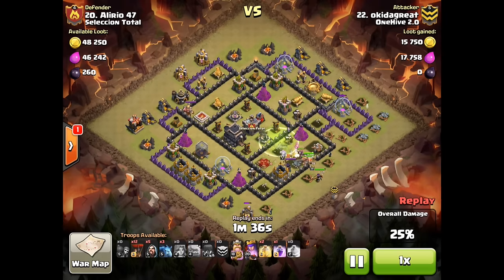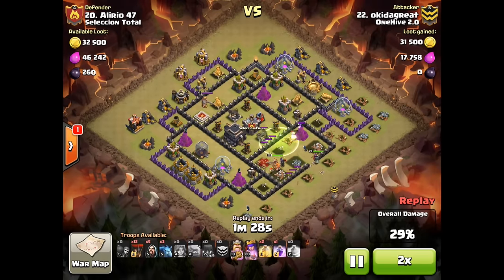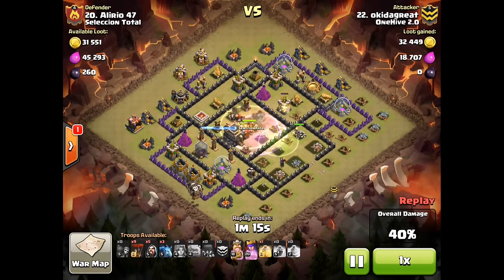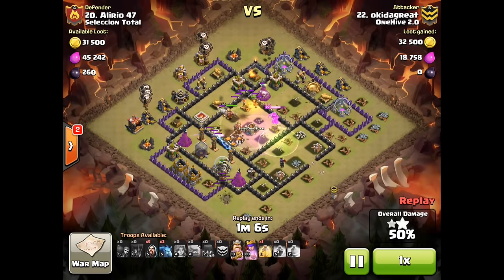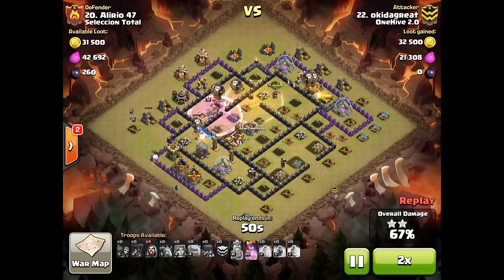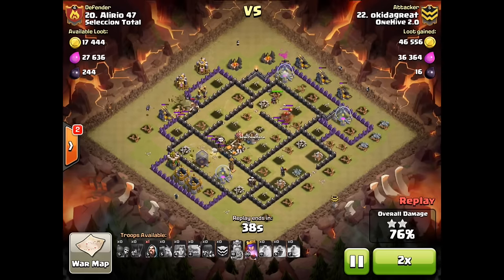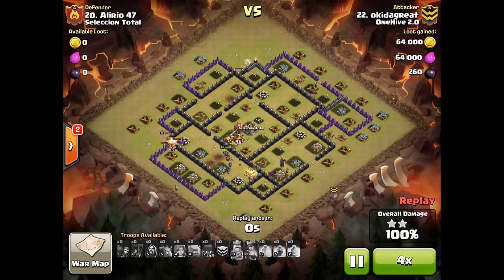His valks absolutely shred the space — just because it's so bunched up together with such big compartments for valks. We've been seeing a lot of great valk attacks lately by a lot of the guys in OneHive 2.0. He drops the rage and heal in the middle of the base, takes out all those air defenses really easily, has both hero abilities still, then drops his loons around the base. Still has a heal left that he probably doesn't even need but drops anyway just to assure the three star. A beautiful attack by Oki — and Oki's one of the new guys, this was his second war, so it's great to see him performing at a high level right away.